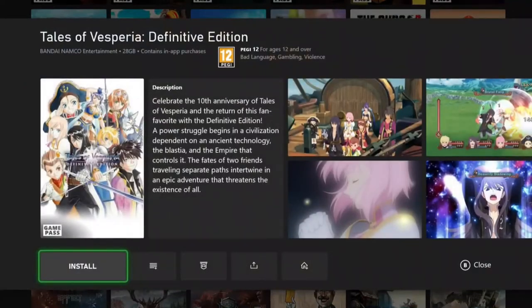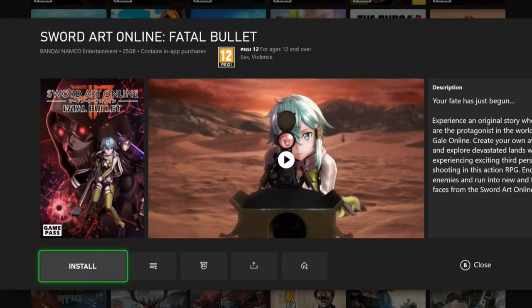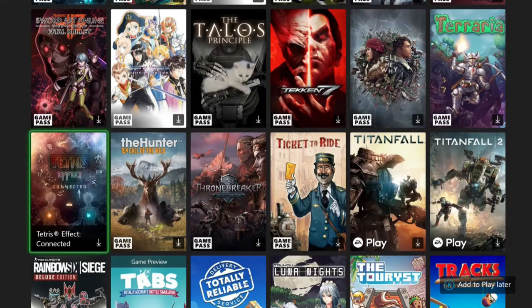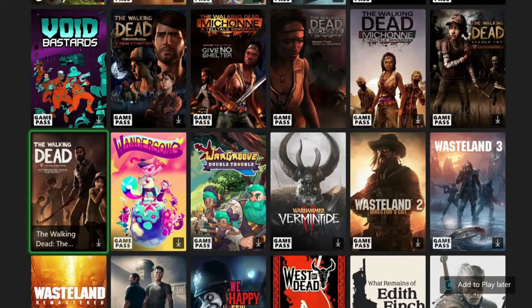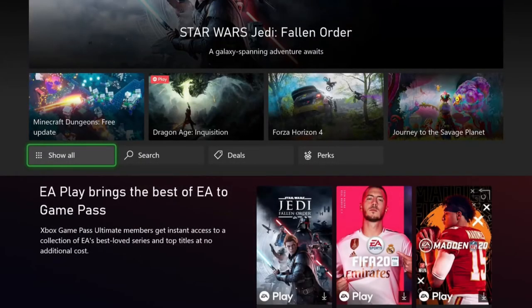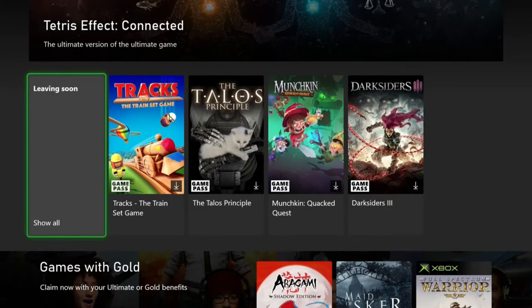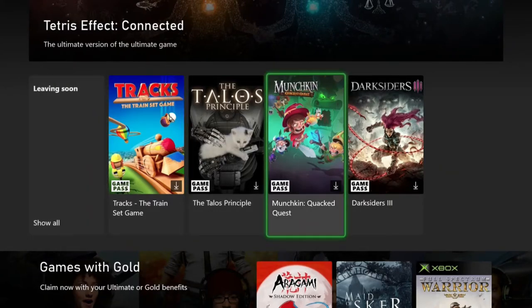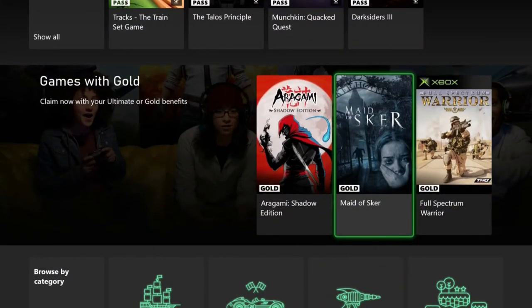Tales of Asperia Definitive Edition — that's neat, 28 gigabytes. Sword Art Online! Get it away! Did they remake every Kinect-compatible game on here so it can be played without the Kinect? No — the only ones that did that were the Disney games. Most of the Kinect games are basically useless now — you have to keep your old 360 and Xbox One Kinects. Oh, Darksiders 3! I'm actually playing that these days. It's pretty good, but it's going to be leaving Game Pass.